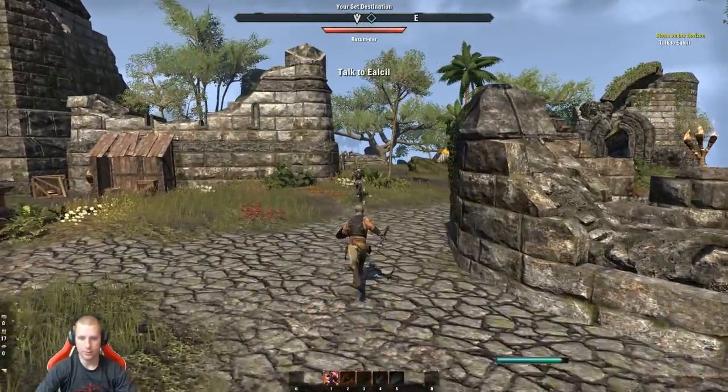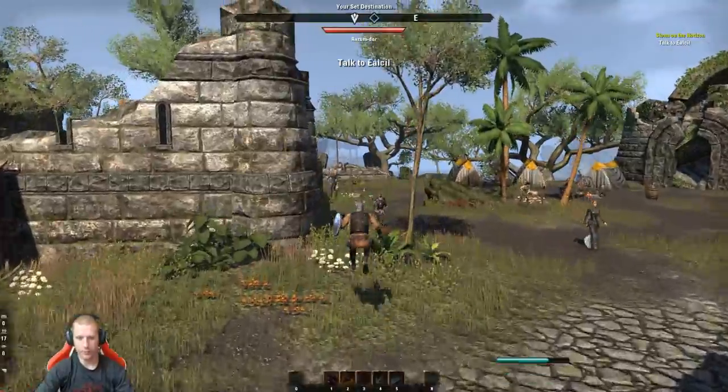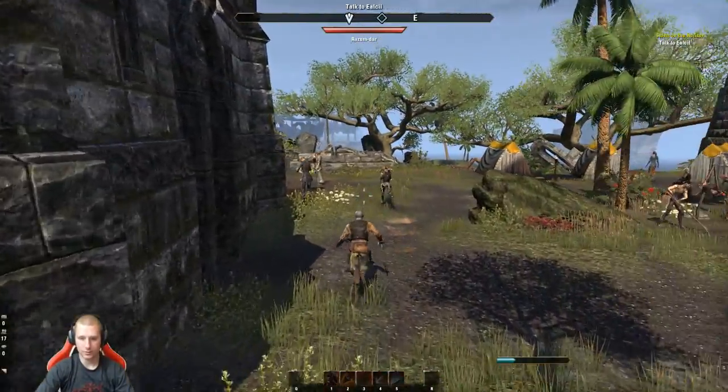Quest markers are good. Let's go. I'm so slow — dodge roll. We call that a pro roll.